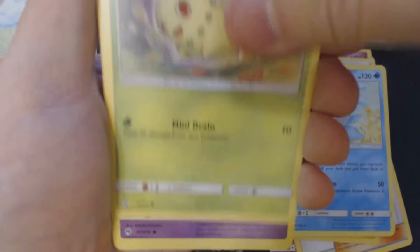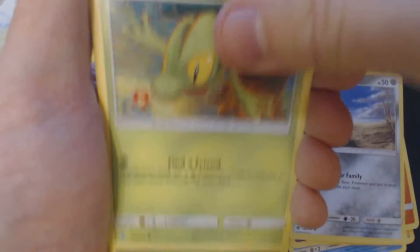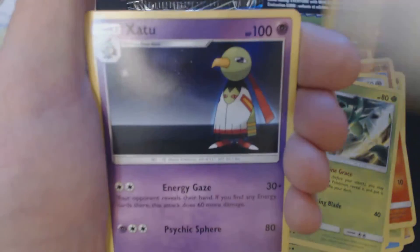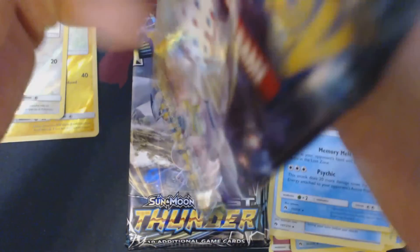2nd Booster Pack. Got here: Chikorita, Natu, Houndoer, Lowland Diglett, Trico, Grass Energy, Grovial, Adventure Bag, Zatu, Reverse Hollow Squeevy, and Slowking.